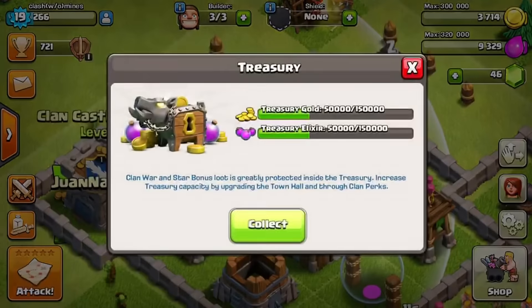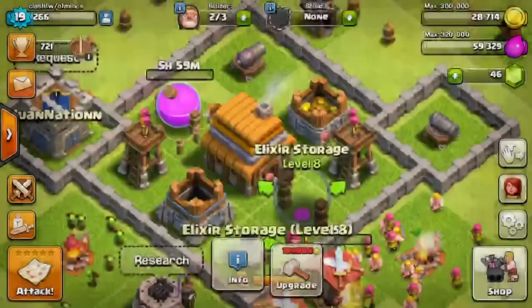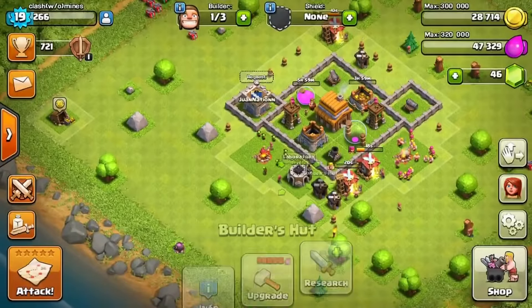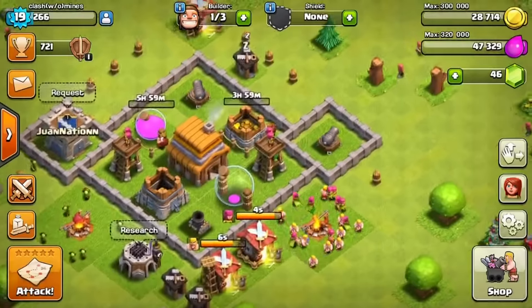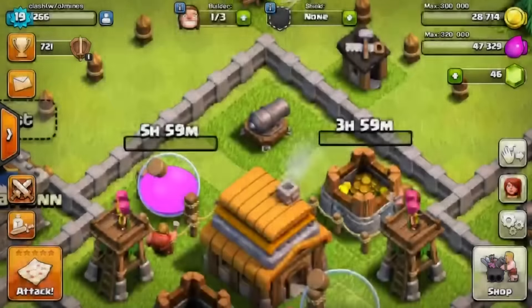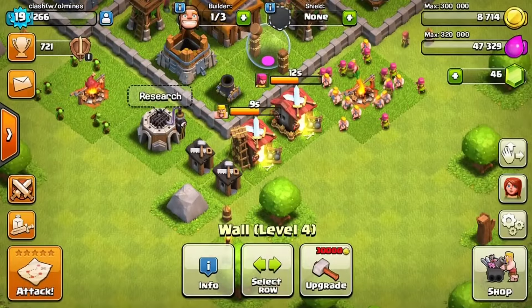My walls are probably the ones that are gonna need help. Let's go ahead and collect our treasury and maybe upgrade our elixir storages, because that takes a little while. I'll upgrade both elixir storages. That looks like that's about it for today. Thanks for watching — if you enjoyed clash without collectors and want to see more coming out soon, be sure to tell me in the comment section below. It's a cool idea: not using any collectors, just raiding and seeing how far I can get. I'll upgrade a few walls here too. Thanks for watching, hit the like button below, and I'll see you guys soon!